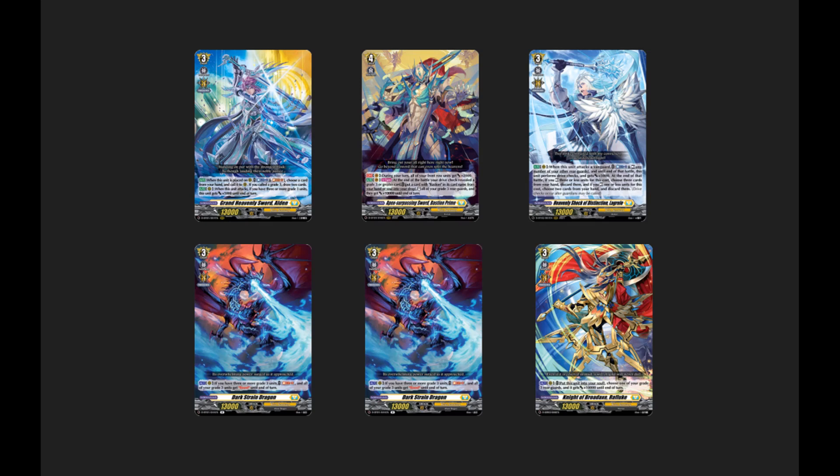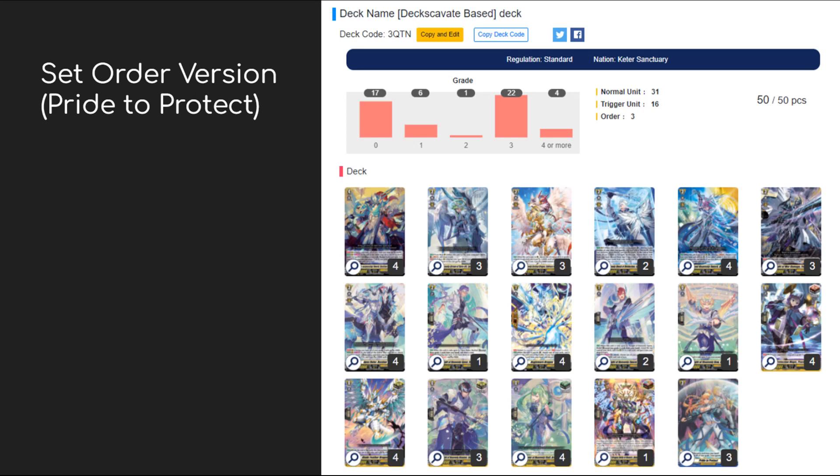The second build uses the order card Pride to Protect from Set 3. Once it's set, during your turn all your units get boosted, making it more consistent than Darkstrain since it doesn't need to keep living on the field - once it's set, it's always there. But playing too many copies can be problematic as it's a very dead card.